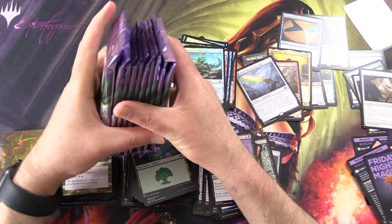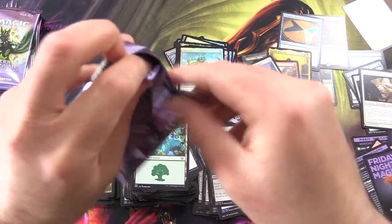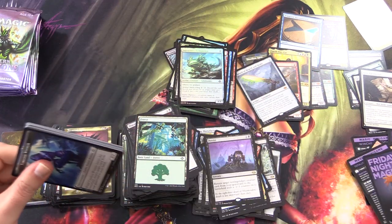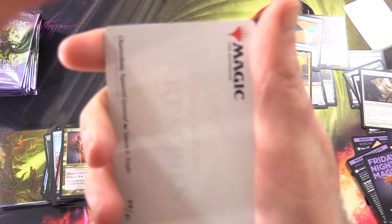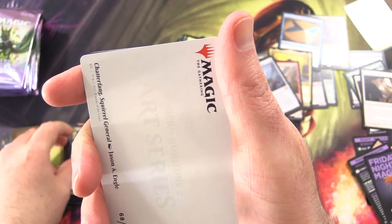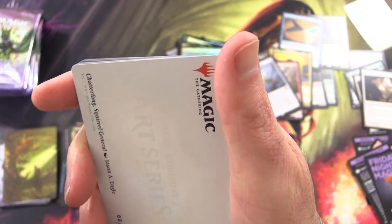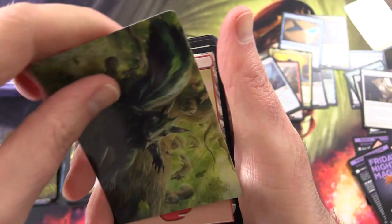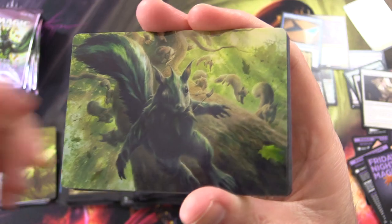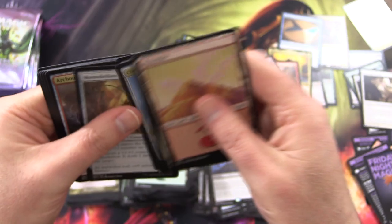Ten packs to go — two thirds of the way through. Five Mythics and last I checked, the expected value for a Set Booster Box at this time is about $900. So you pay about nearly $300 — mine were like $240. Going to get a ton of value here. Chatterfang Squirrel General, and of course the values are going to totally tank as more people open the boxes. But at some point things will settle out.